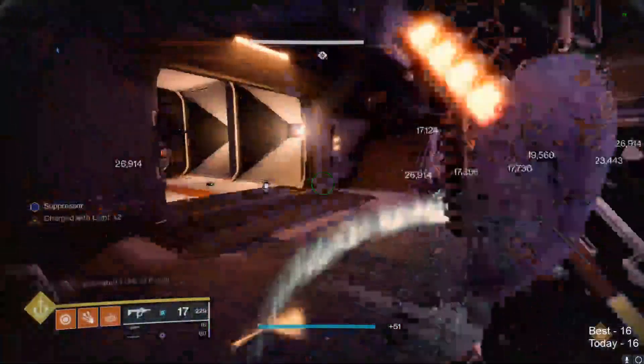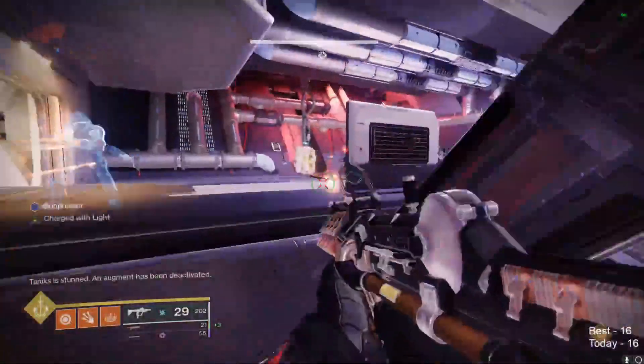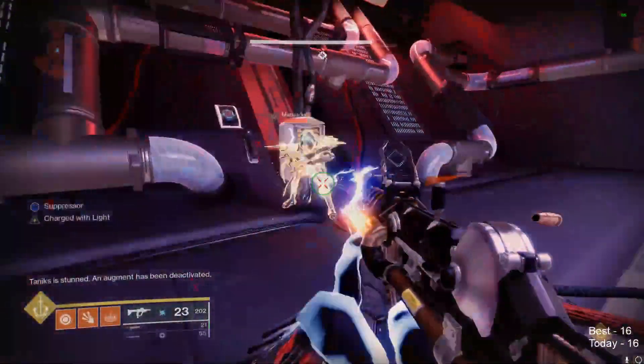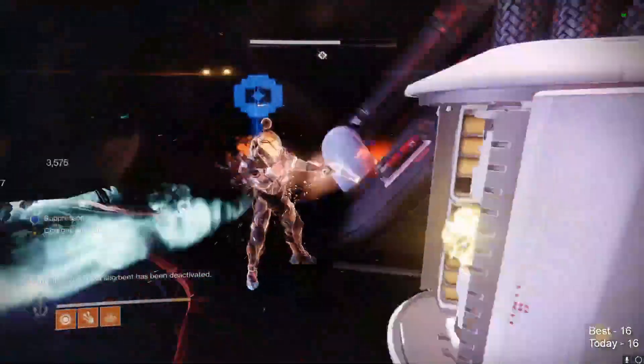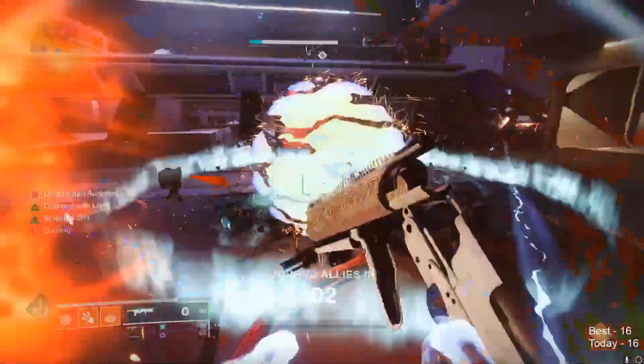However, if one of the two middle balls is inactive, I have to make a minor adjustment. Using Seraph rounds, I push an add into the far right ball spawn area, finisher it, and then pick up the ball as I am joining allies, causing it to disappear along with the remaining middle one.